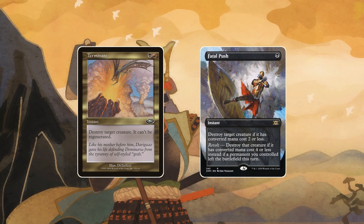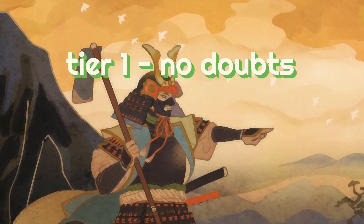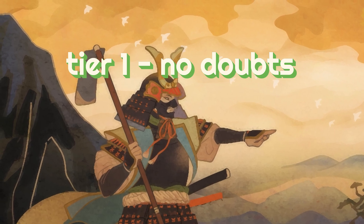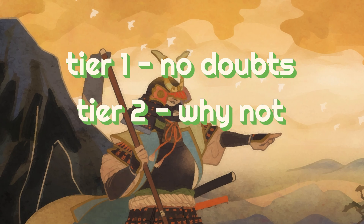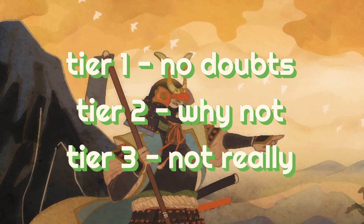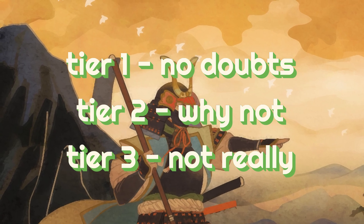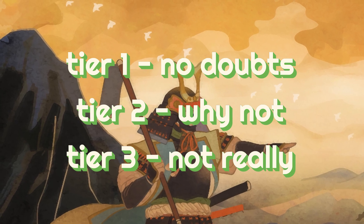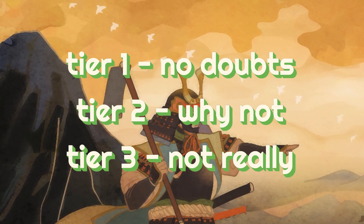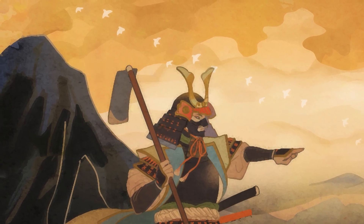To help with those choices, we've separated all spells into different tiers, starting with auto-includes that fit into basically every strategy and ending on those very fringe cards that only the most experienced deck builders dare to put into their hard control piles. This list is ranked by the overall power level of the card, ignoring the fact that sometimes you are forced to play mediocre cards in mono-colored decks. This lets us compare cards across colors and helps with the construction of multi-colored commanders, which is very relevant for duel commander decks.